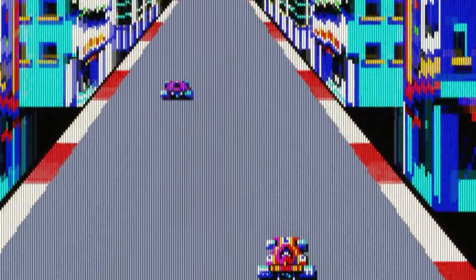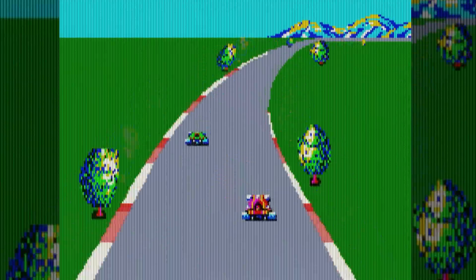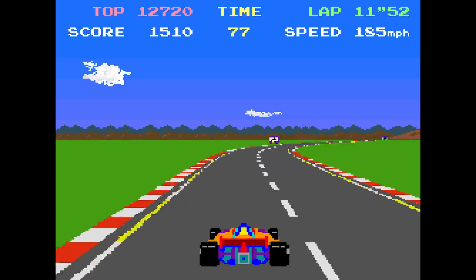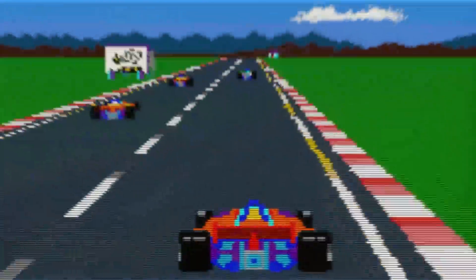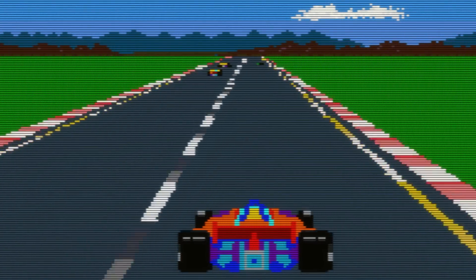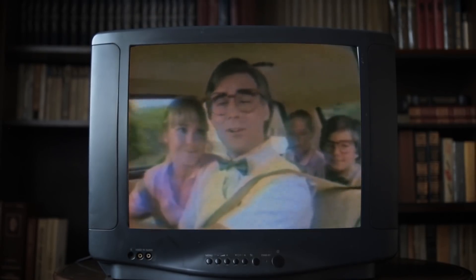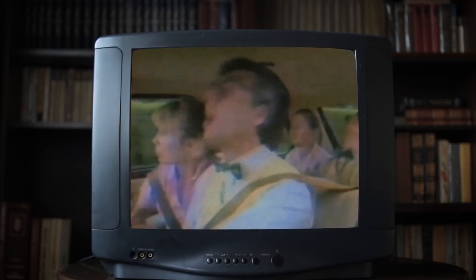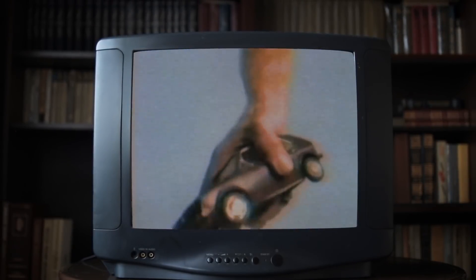One solution is a 3D behind-the-back perspective. In the arcades, Sega had experimented with this in games such as 1981's Turbo — perhaps the most impressive early attempt. Namco made a larger splash with Pole Position the following year, a game which received numerous conversions, especially to Atari 8-bit machines, which spawned a legendary commercial.